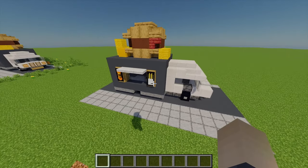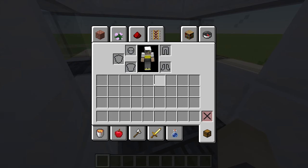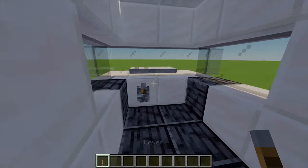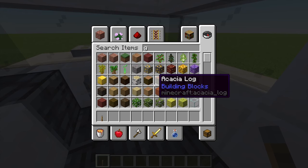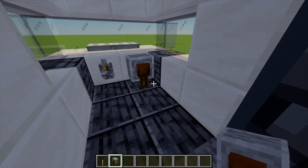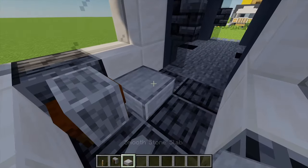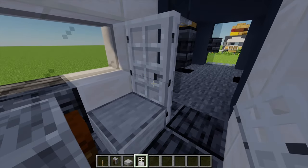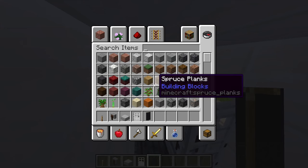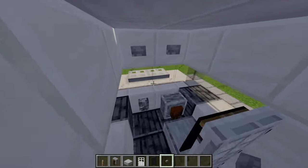With the exterior complete we can now move on to the interior. For the driver's section, I'm going to grab a lever and place one there for some sort of gear stick. For a steering wheel I like to use a grindstone, placing one there. For a chair I'm grabbing a smooth stone slab and placing one there. Behind that I'm adding an iron door, then placing a black banner in front, and finally two stone buttons at the top for some more controls.